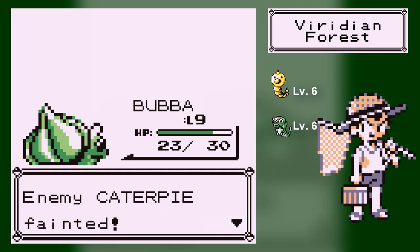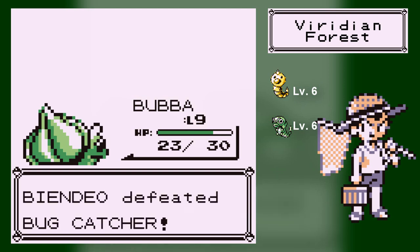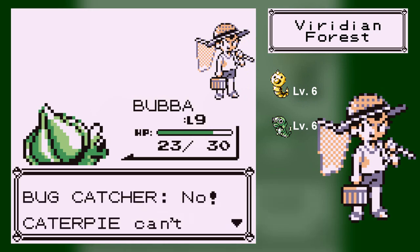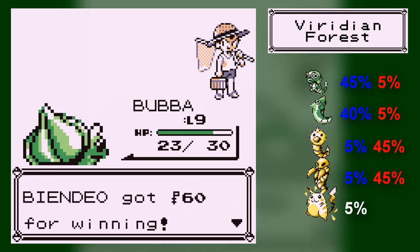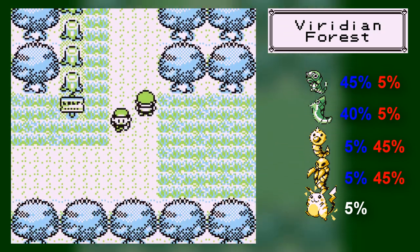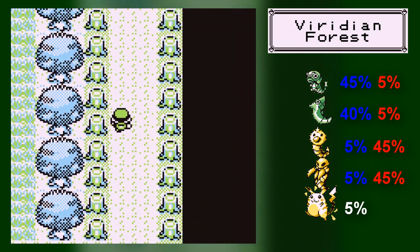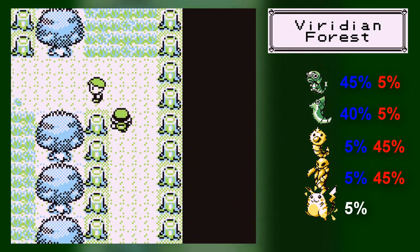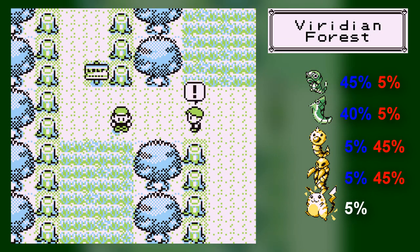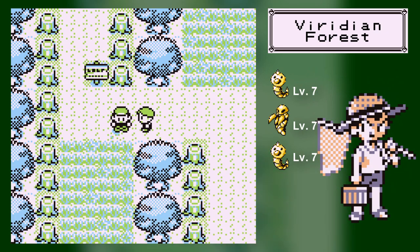In this forest, you can also find the evolutions Kakuna and Metapod. Kakuna is the evolution of Weedle, and Metapod is the evolution of Caterpie. You can find them both in here, as well as the first evolutions. However, I don't like catching them because the only move they know is Harden, which increases your defense — they don't know any attacking moves. If you evolve them yourself they won't forget moves, but catching them already evolved isn't worth it.